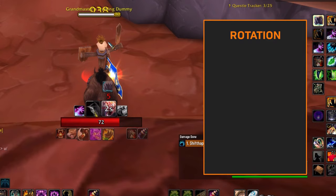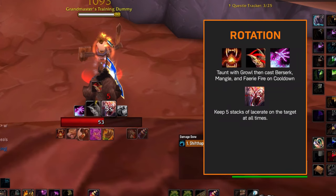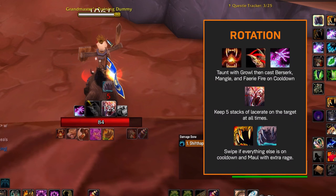Taunt the boss with Growl, cast Berserk on cooldown, cast Mangle on cooldown — spamming Mangle while in Berserk — cast Faerie Fire on cooldown, keep 5 stacks of Lacerate on the target at all times and never let it fall off, then just cast Swipe if everything else is on cooldown, and cast Maul if you have extra Rage.